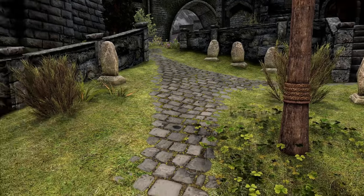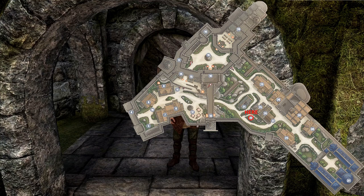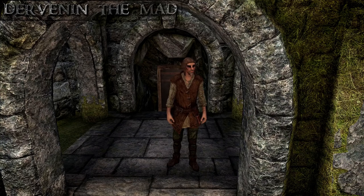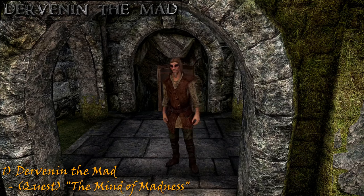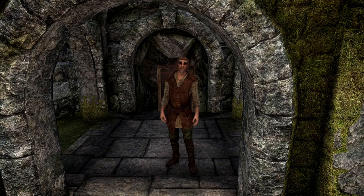Somewhere close by you can also find Dervenin the Mad. This lunatic beggar wanders around the Hall of the Dead graveyard and down the avenues. He talks about his abandoned master, which is the prelude to the Daedric quest 'The Mind of Madness.' He also requests a gold from you — oblige and you'll receive the Gift of Charity.